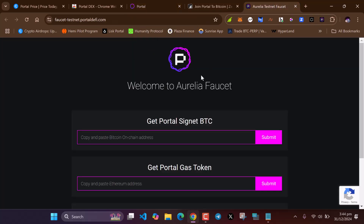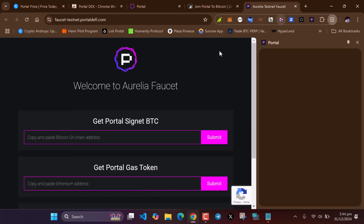After doing all that, let's go ahead and claim the faucets. They have a testnet we need to interact with — we need to make swaps on the testnet using the same wallet. There are two ways we can get testnet funds. Open your Portal wallet.